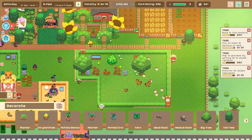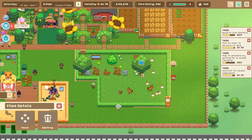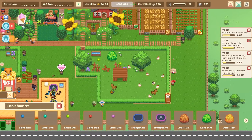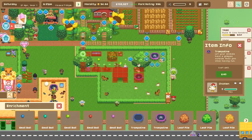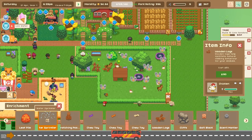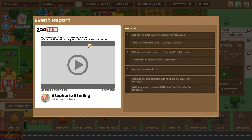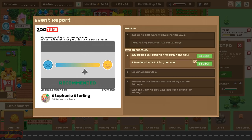I'm going to move some of the items in here. Let's move the wooden shelter down here and add in more enrichment for all these cute animals. We already have leaf piles - let's add a trampoline. I want to see chickens on a trampoline! I want to see chickens on a trampoline and I didn't know I wanted that so bad but I really did.